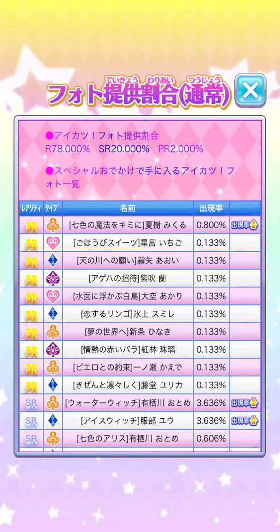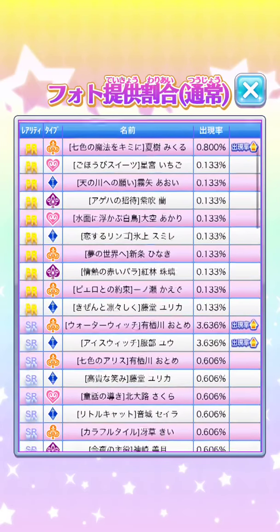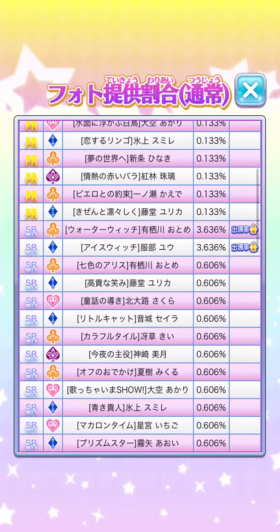The rarity for scouting is: R is 78%, SR is 20%, and PR is 2%. So getting an SR is pretty high. R is 78%, SR is 20%, and PR is 2%. And it'll feature all the cards that are in this box.